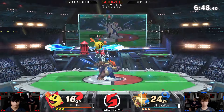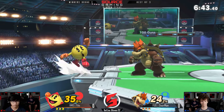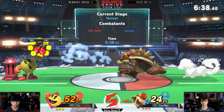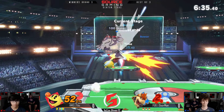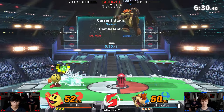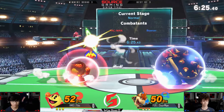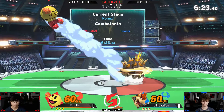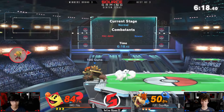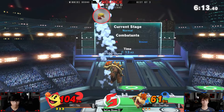Pac-Man can out-neutral Bowser so easily, but at the same time he can't really find those early kills. Characters that like to fight Bowser usually have an insane combo game — they can kind of just juggle him really well. Pac-Man doesn't have any of that. Pac-Man requires a lot of setup. For Bowser to get around Fruits and Hydrant is very, very hard. But if he does, it's really scary for Pac-Man because he doesn't actually have a ton of tools to rack up damage. So I'm interested to see how this will go.